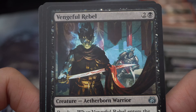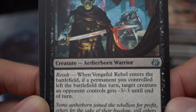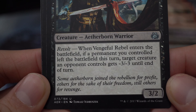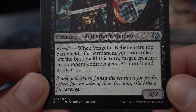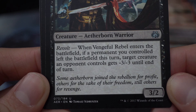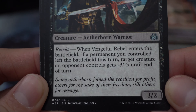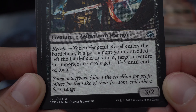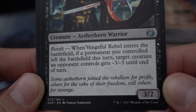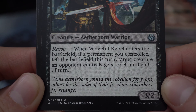Vengeful Rebel — two and a black creature, aetherborn warrior. When Vengeful Rebel enters the battlefield, if a permanent you controlled left the battlefield this turn, target creature an opponent controls gets -3/-3 until end of turn. 'Some aetherborn join the rebellion for profit, others for the sake of their freedom, still others for revenge.' 3/2.